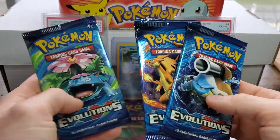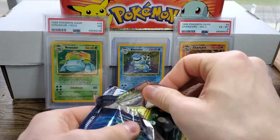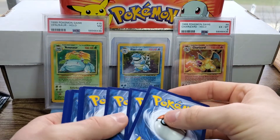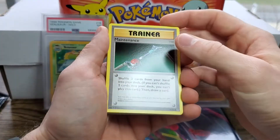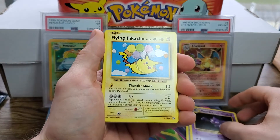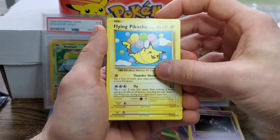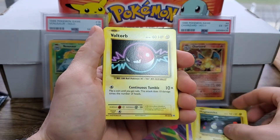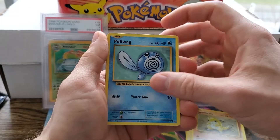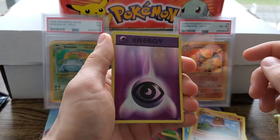Venusaur Pack Art — we'll save my favorites. This is exciting. We got Maintenance, Haunter. Oh, the Secret Rare — Flying Pikachu! Look at that. Not bad. Magnemite, Voltorb, Sandshrew, Poliwag, Diglett. The reverse is a Psychic Energy Reverse Holo.